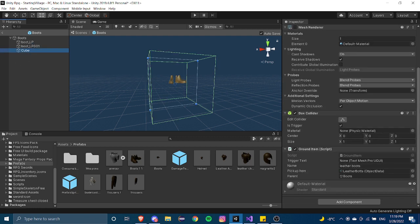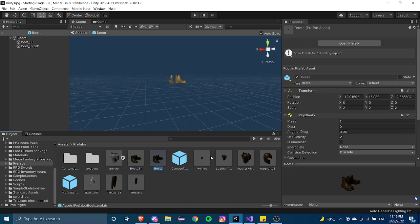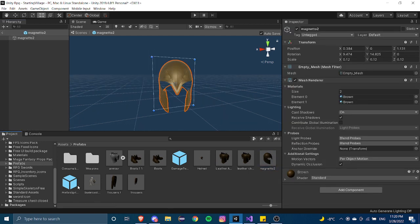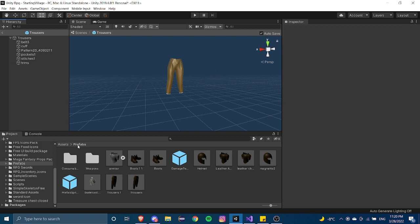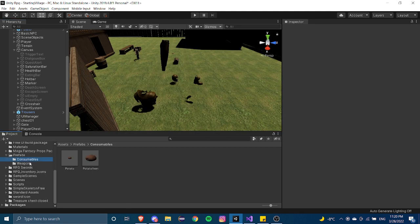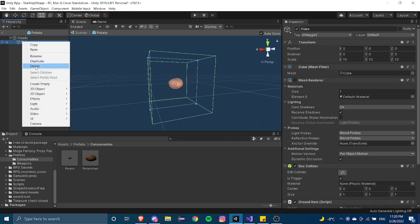Another thing we need to do is delete the Ground Item script component from every one of our item prefabs, since we're replacing that system. I'm going to come in here and delete the component, then repeat this process for every single item — the helmet, trousers, and all the others.